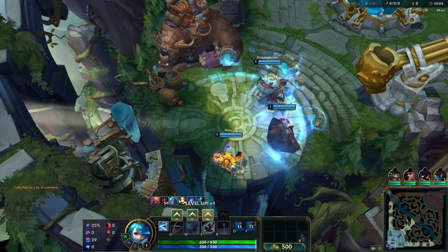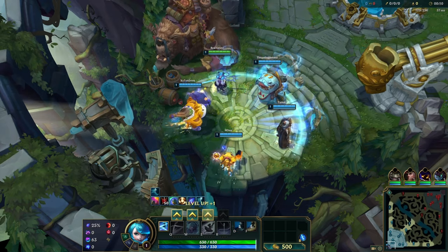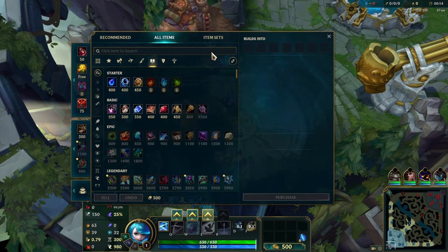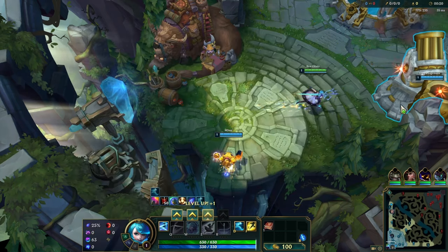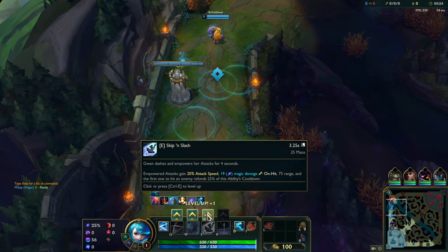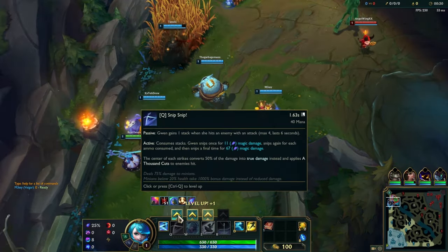What is up, guys? Welcome back to another video. I am your host, and I am playing as Gwen. Scissors are her weapon — she likes to snip stuff. She's like a big living doll thing. She benefits from attack speed, so we're going to build a Nashor's Tooth first. I'm not too sure how to play her. Let's see if I get lucky.